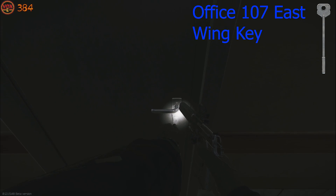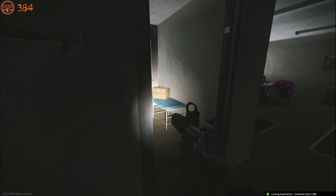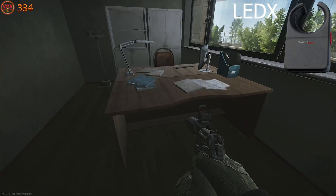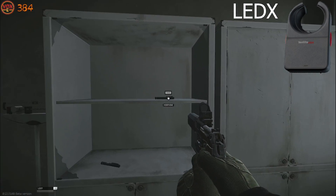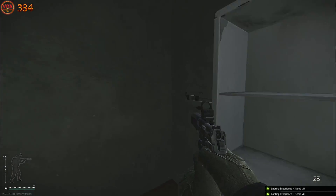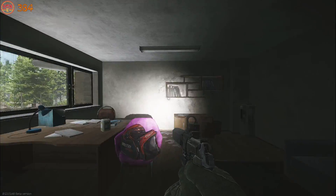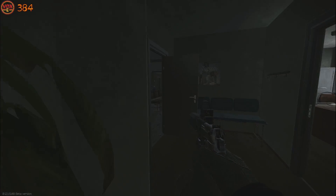East 107 did not really have a purpose up until this update, however the reason it is now of value is it is an LEDX spawn. Heading inside we have a med crate, a table, and also another med spawn here which you can get LEDX from very easily. Heading through we're also checking a duffel bag and another med bag.